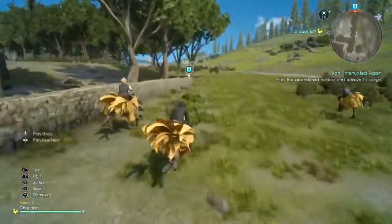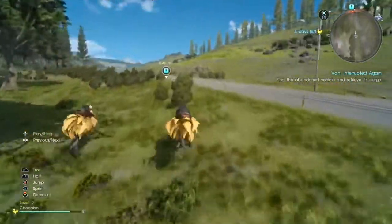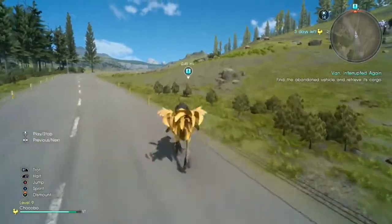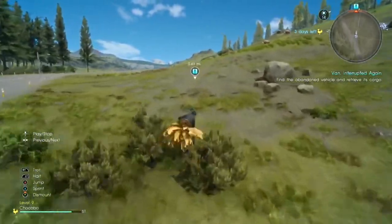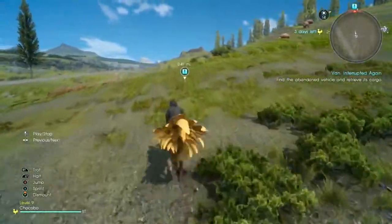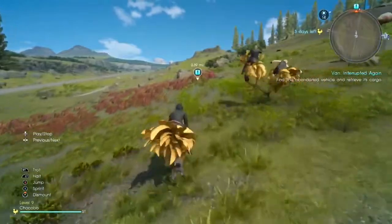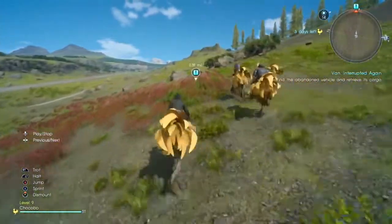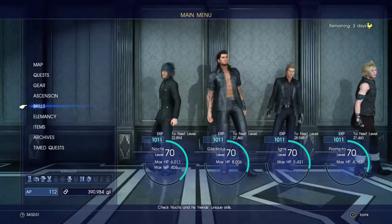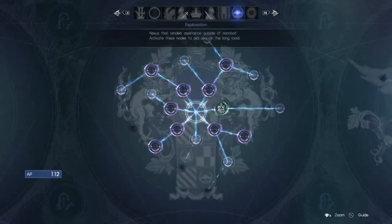I thought we were going to have to talk to the guy on the farm again, but I guess not. I'm not entirely sure if there's anything on the ascension grid that I want to get either. I still don't know if I want to activate weight mode.